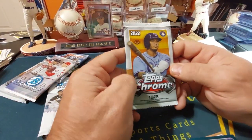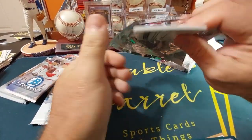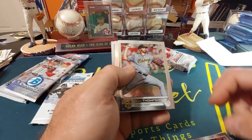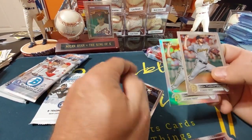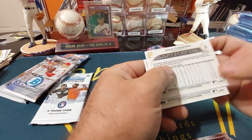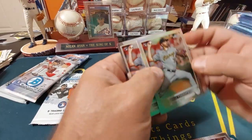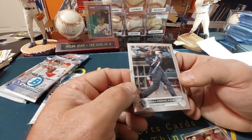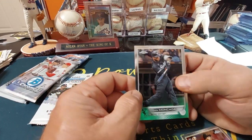We'll go with this 2022 Topps Chrome — we know there's no big rookies in here. Cannot believe Topps screwed that up. C. Spear rookie card, set that aside. Zach Thompson rookie card — got two of them back to back, that's some good spacing, just checking the numbers on them. And Yodan Monkata with the White Sox.